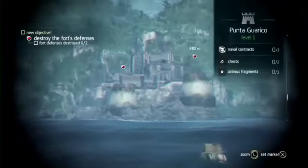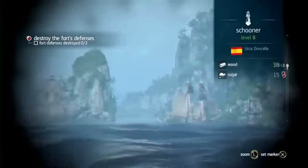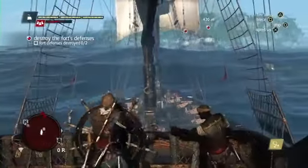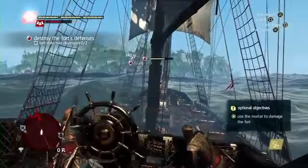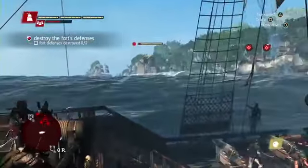As we approach this fort, right away we use the spyglass to assess the threat. Here we can see a Schooner and a Brig — we'll have to deal with them as we fight the fort. Forts have towers that we need to take out before being able to infiltrate them for a ground assault. Here is a new weapon in the naval: the mortar. It is great against fort towers, does a lot of damage, and you don't have to worry about guiding the shot. This is early in the game, so this is an easy fort with only two towers.